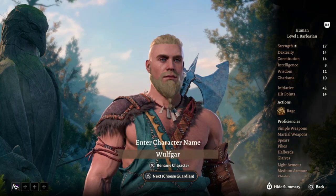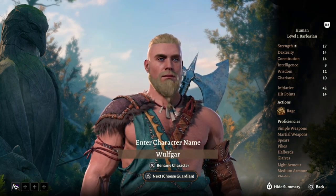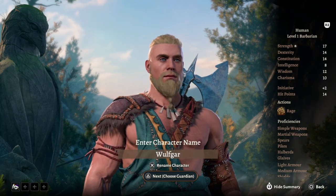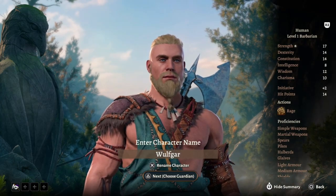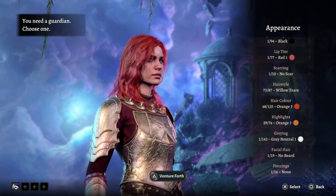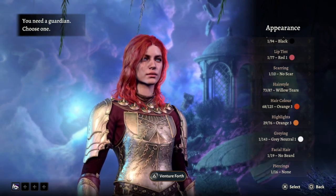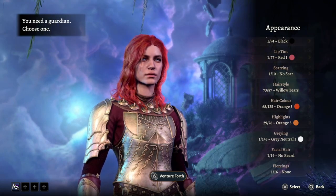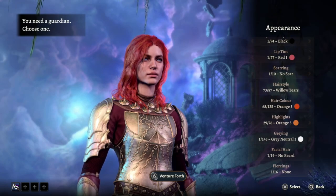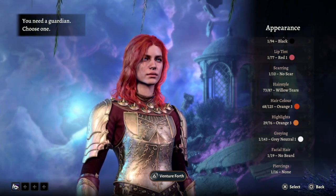For our name, unfortunately 'Wulfgar Son of Bjornagar' won't fit — at least not on PS5, and I think it didn't work on PC either — so we're going to have to just stick with Wulfgar. And as for your guardian, Wulfgar has gone through a number of partners in his very long lifespan, so his options are quite varied.